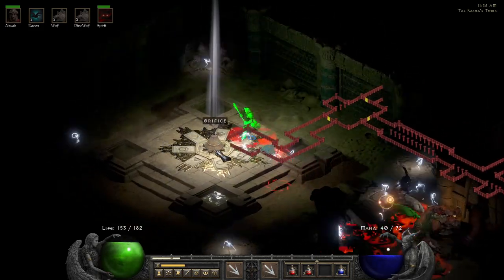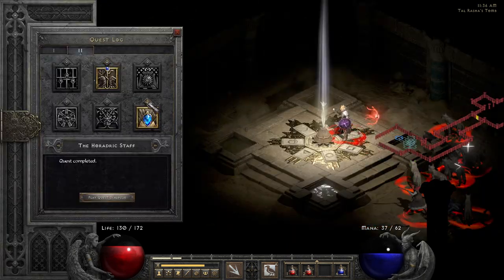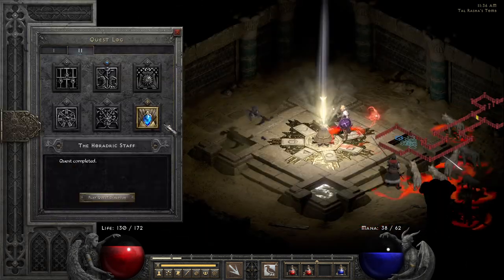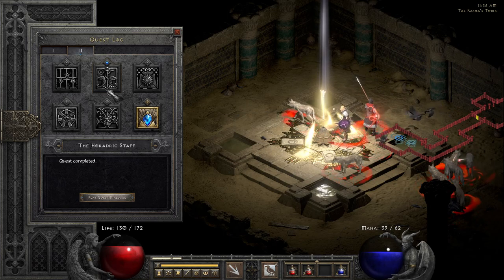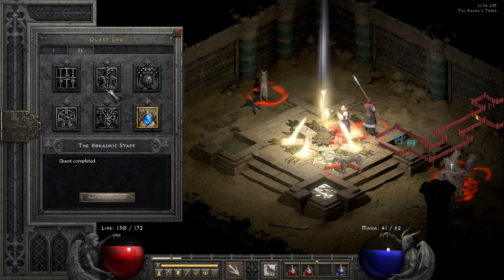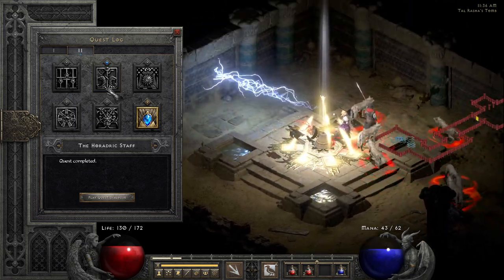Then make your way to Tal Rasha's tomb and put the staff into the orifice, and that will complete the quest. As soon as you put the staff in the orifice the quest will complete, and you can be proud of yourself because now you have completed the Horadric Staff quest.